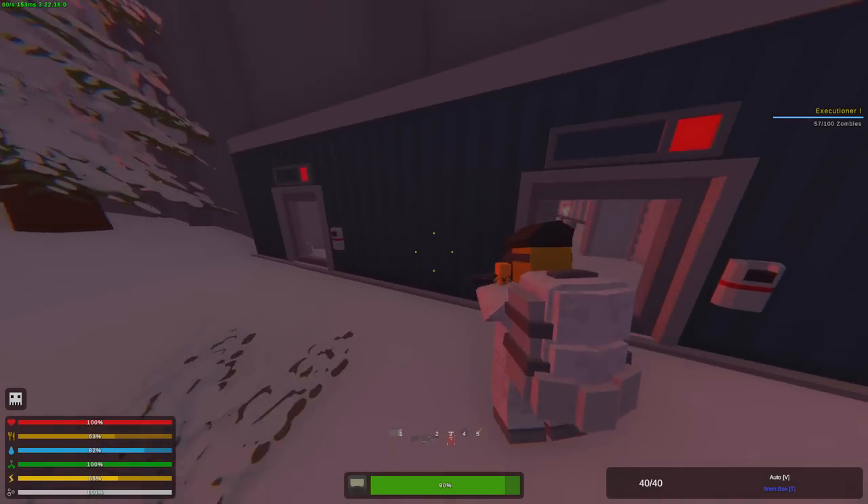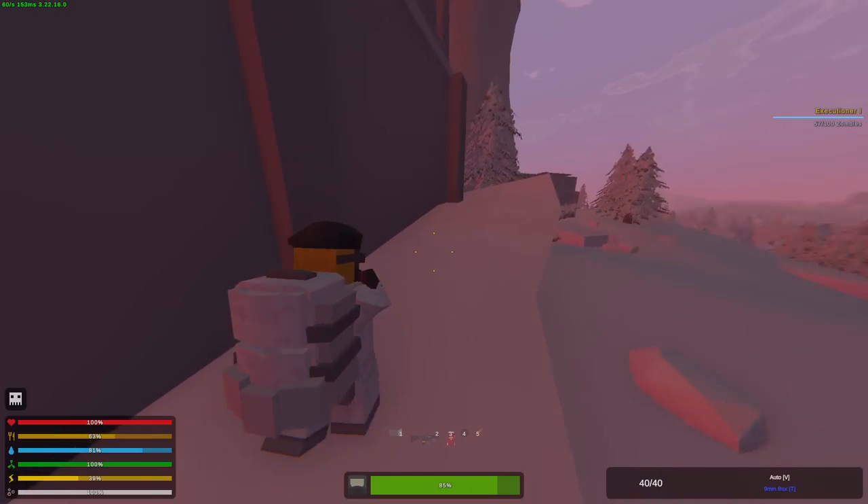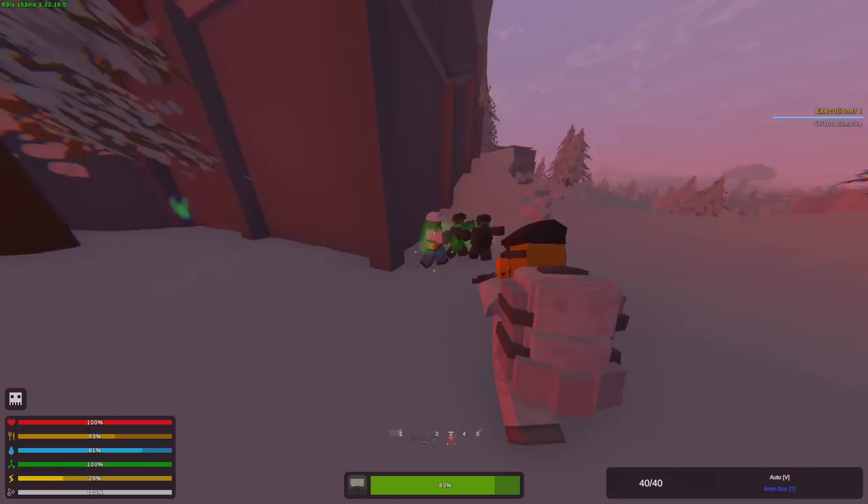Can we enter from here? No, we need a key card. Hopefully we can still enter somehow. Zombies heard me. Can we enter from up here? No. Wait, don't tell me I came all the way here and can't get in. There's a bunch of zombies outside.